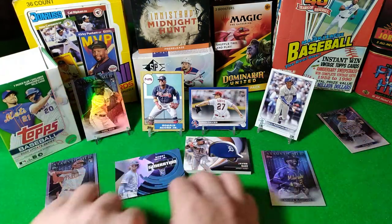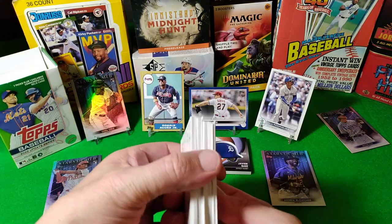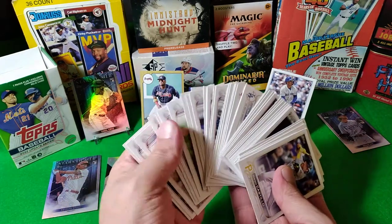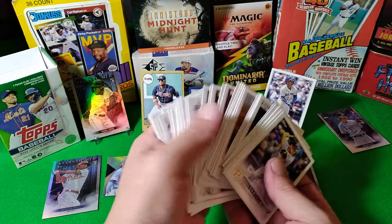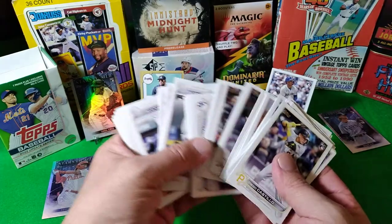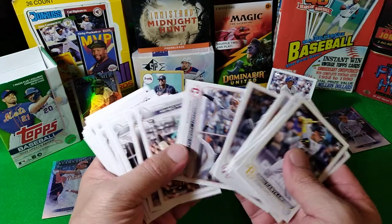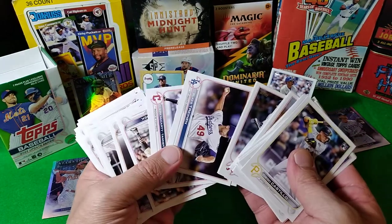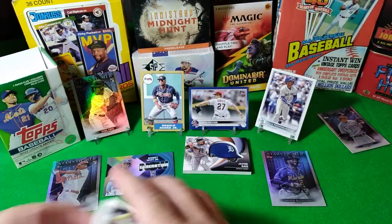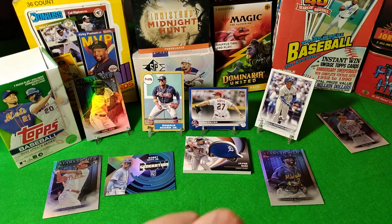Tomorrow we'll open something different since we got a bunch of these — look at all these cards, so many cards come in these packs. Two full packs — I think we got 738 cards. We probably have two full sets right here in my hands. How beautiful is that? Okay, anyway — that was our video today, we found the J-Rod, and tomorrow we'll open something completely different. Until then, peace!